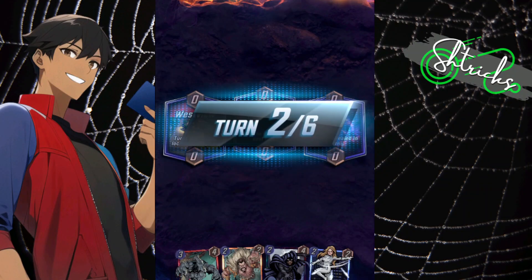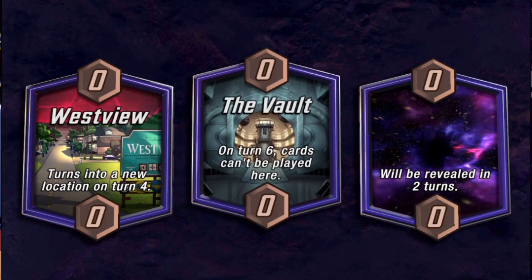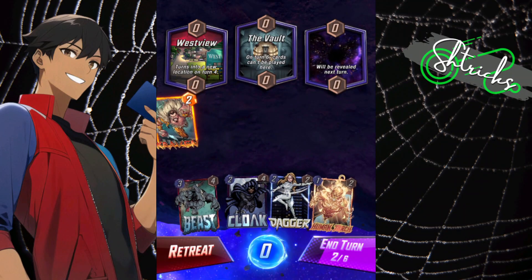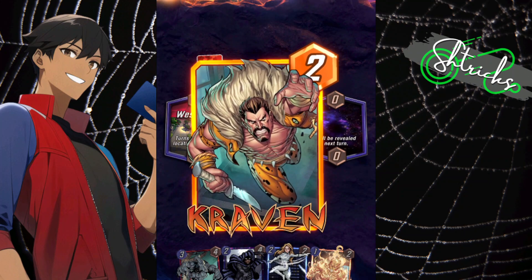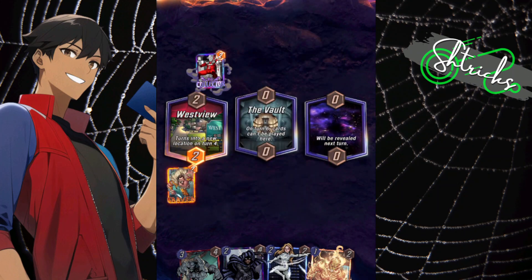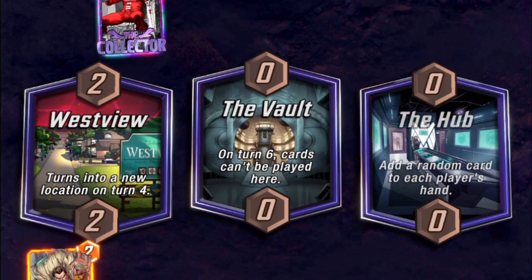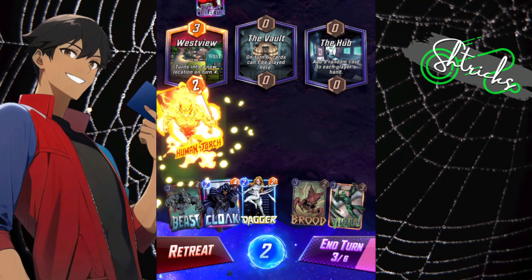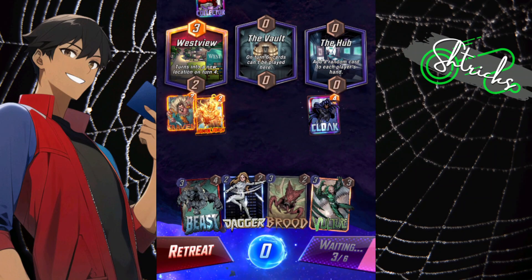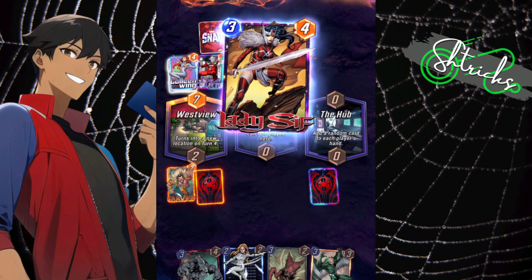Got nothing to play this turn, which is unfortunate because I want to get some low cost cards like Human Torch or Iron Fist in there. Let's see the hub. This deck is also featuring Beast, who has since been updated from the last patch to now become a three-four card rather than a two-two card.